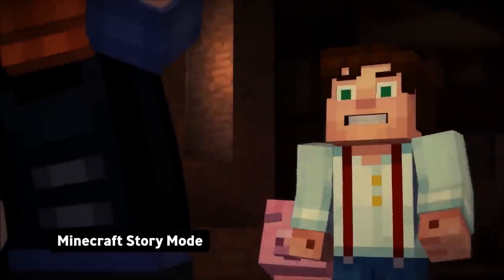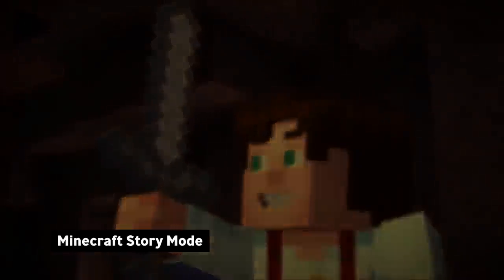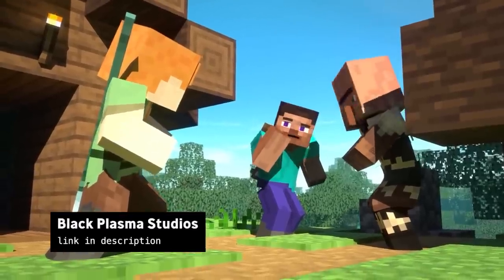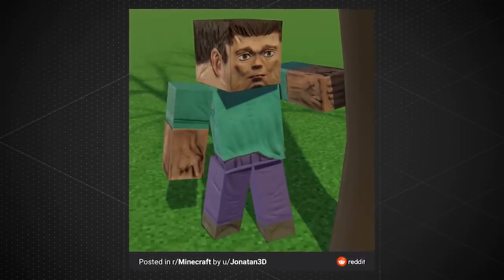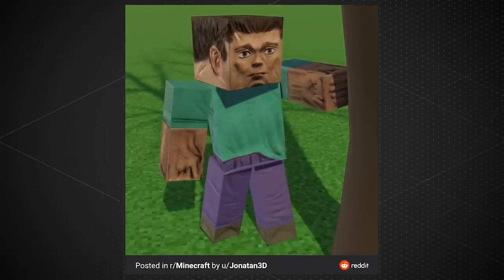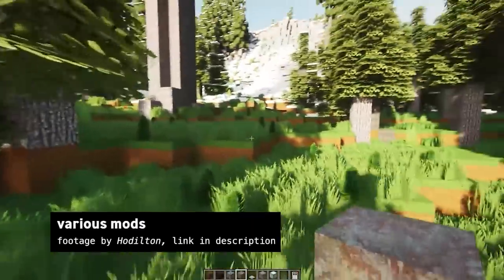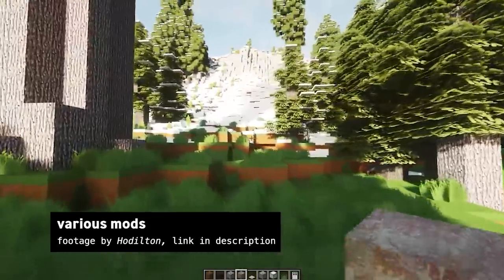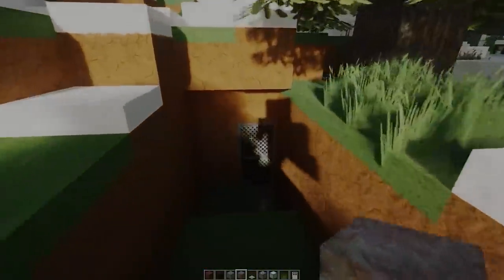So let me first list some of the things that I'm definitely not describing. I wouldn't want to see Steve with elbows or knees, or have 3D facial features that break the pixel grid of the textures like Minecraft Story Mode or a lot of fan animations. And I'm also not suggesting excessive use of normal maps or high resolution textures with a lot of detail. Basically, it's not about throwing as much graphical technology at the problem as possible, but rather it's about restraint and subtlety.